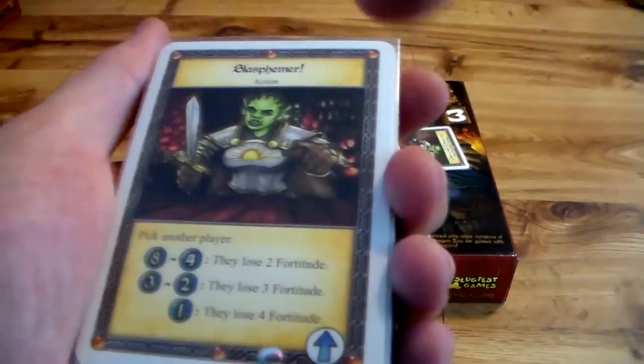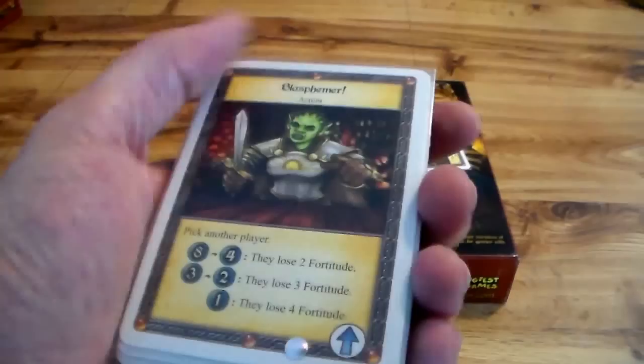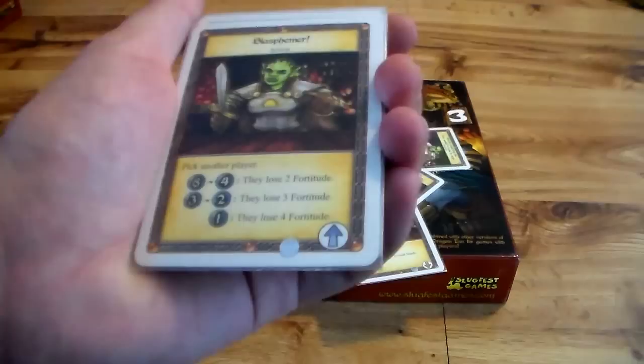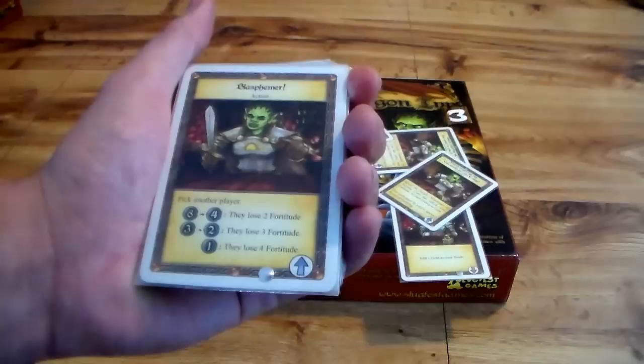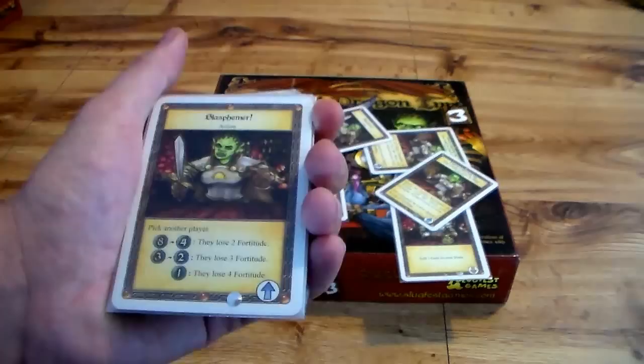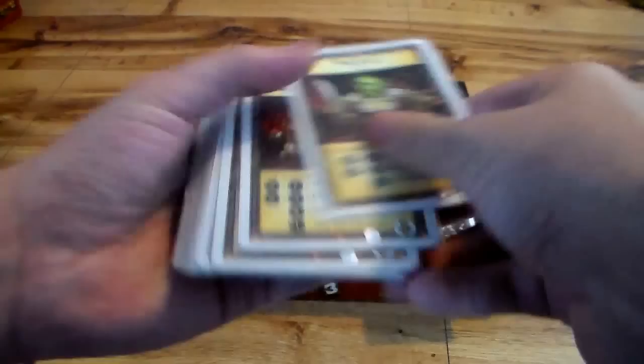For example, Blasphemer: if the piety is at eight or four, you get two damage inflicted on another player. But if it's at one, they lose four fortitude — she's mad. But sometimes having a low piety chart is going to hurt you. If you ever have to go down to zero, you have to pay one gold to the inn or suffer one fortitude damage. That is the balancing act, because some of these cards can be very powerful, but there is always a diminishing effect.